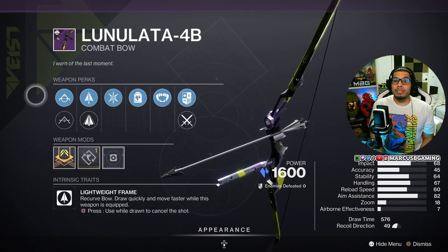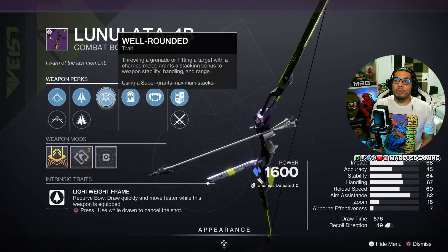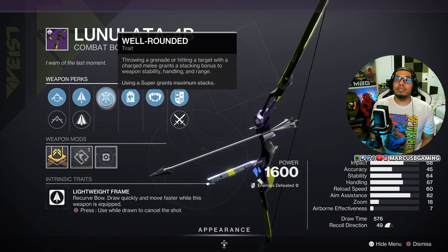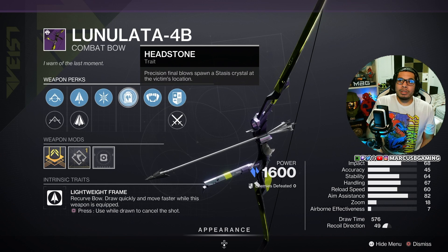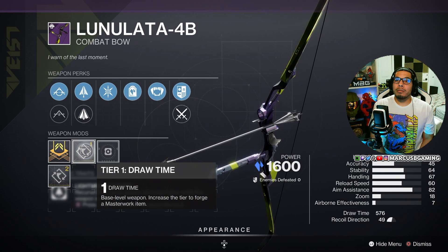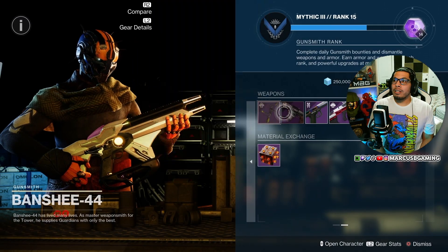Now let's talk about the weeklies. There is a Lunalata stasis bow for PvE and this is very good, especially with a stasis build. It has tactile string or high tension string, fiberglass arrow shaft or natural fletching, and Well-Rounded — so throwing a grenade or hitting a target with a charged melee grants a stacking bonus to stability, handling, and range, and using a super maxes your stacks. But the star here is Headstone, which makes crystals out of precision kills. It also has the Vice Stinger trait and a draw time masterwork — S-tier on pretty much any bow. If you don't have a bow with Headstone for a stasis build, snatch that up.